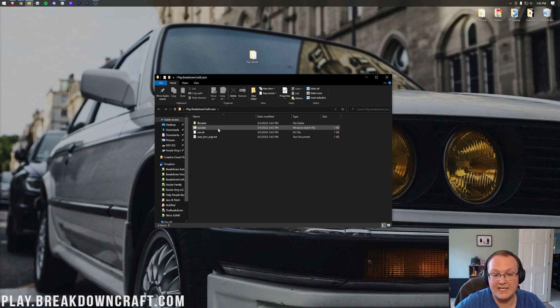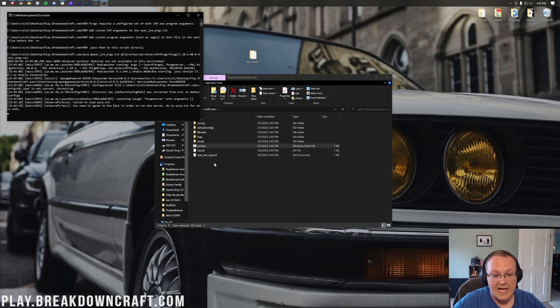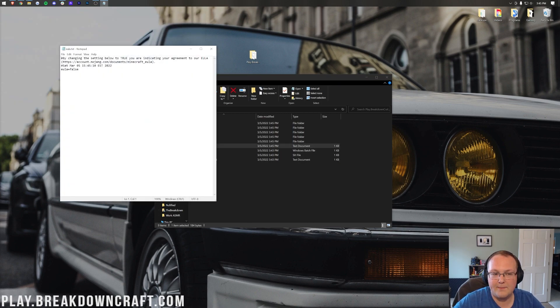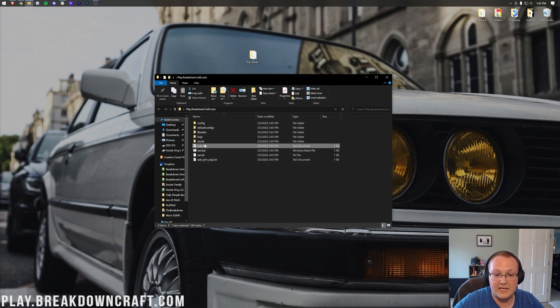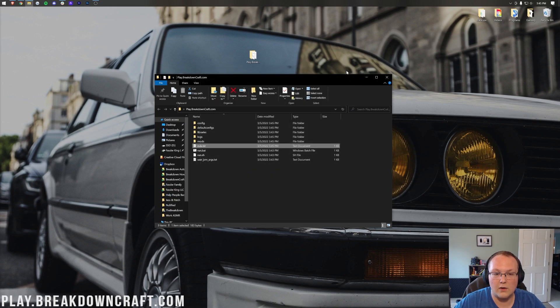To start your server, just double-click on the run.bat file. It's going to start trying to run things, download a few things, but it will fail — you need to agree to the EULA to continue. Press any key to continue, and you'll get an EULA.txt file. Open that up in Notepad. If you agree to the Minecraft EULA, find the line that says eula=false and change it to eula=true. Click File, Save, and close out of the file.